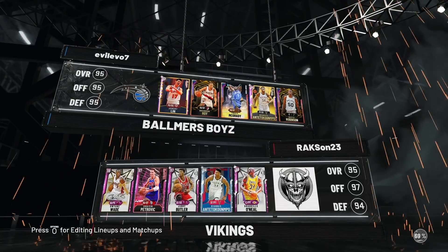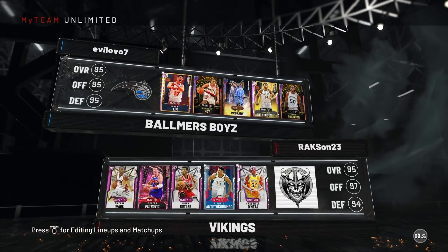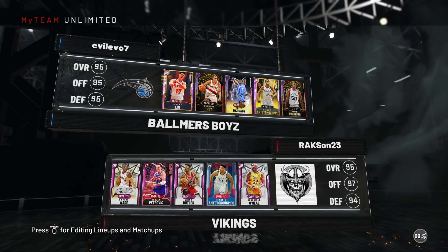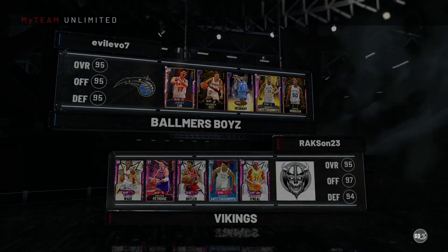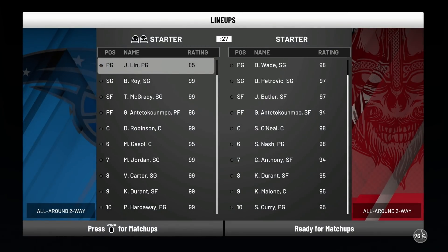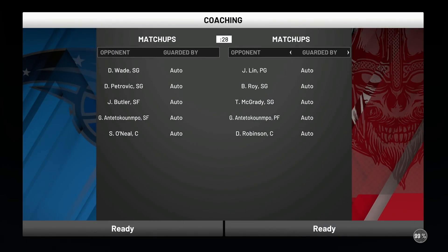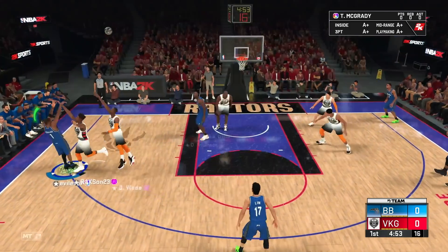We are playing against Dwyane Wade, Dražen, Jimmy Butler — who's going to be a tough matchup — Giannis, and Shaq. Our Giannis is obviously a good bit better than his. I think we have the advantage at every position, but he's got a good team no doubt. Once he goes to that 94 Melo on the bench, I think we're going to destroy him.